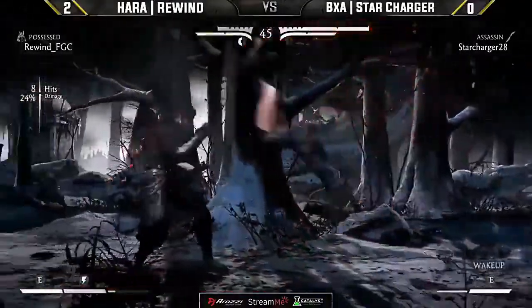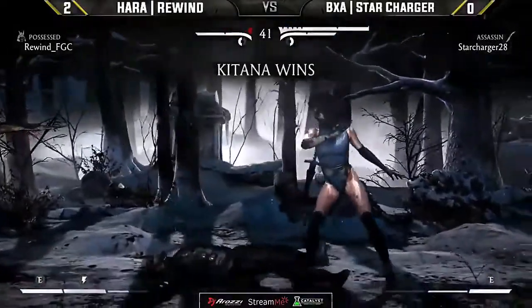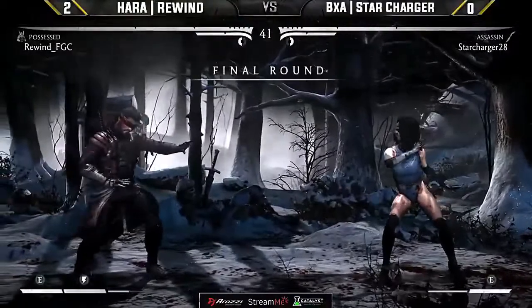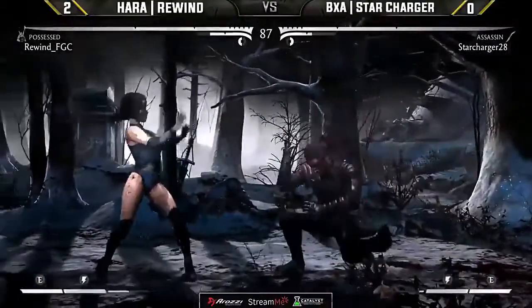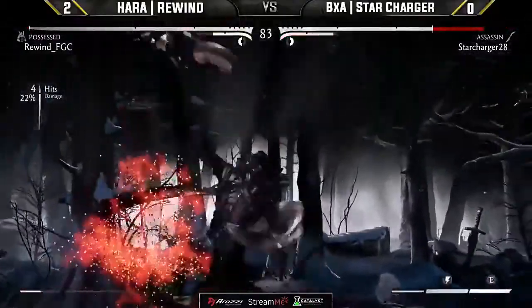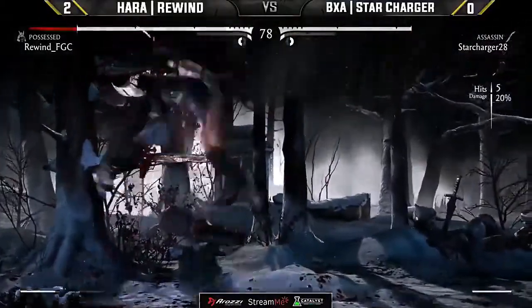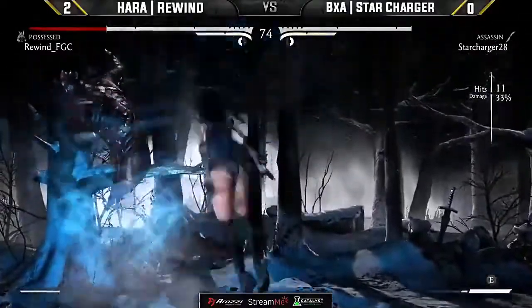Star Charger cannot fall apart here — he's already let one health lead go and cannot let a second one go. Rewind might have been reading out a stagger there and pressed a button at the end. Now completely even on meter going into the final round. Coming off the breaker with both bars, Rewind was able to convert, but by then the damage had already been done for Star Charger — though luckily he's catching up immediately.